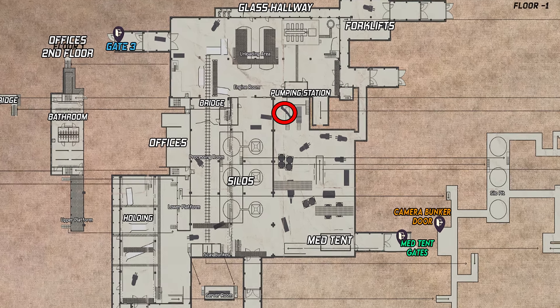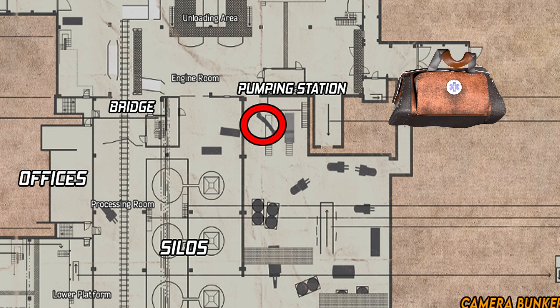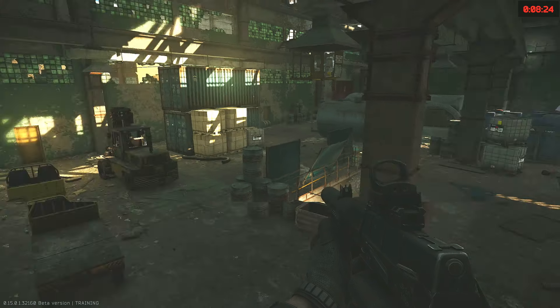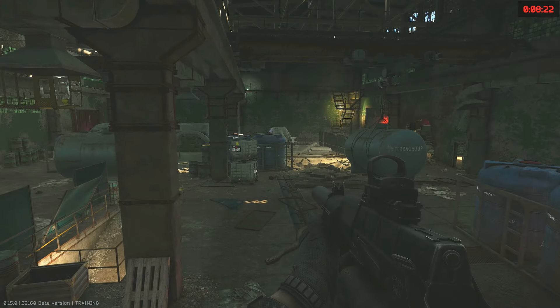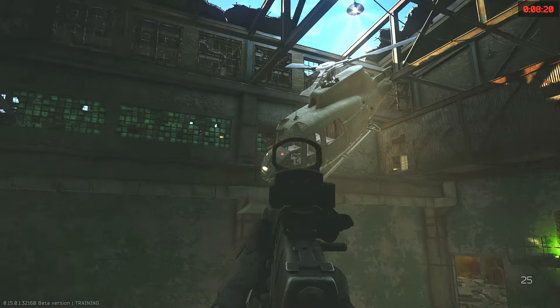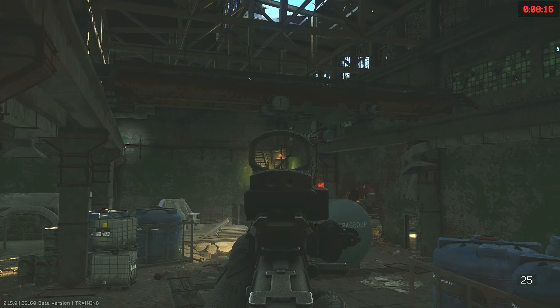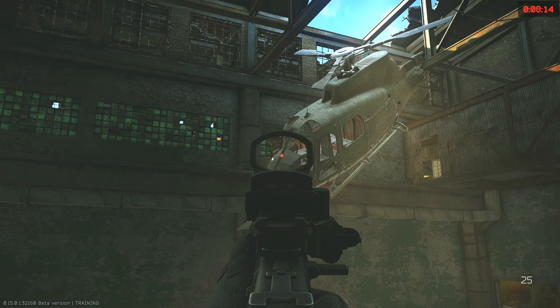Here's a map of Factory. For this task, we do have to go up next to the downed helicopter, and I will show you guys a couple of different ways that you can access it with the newly updated map. My PMC is here in a raid on the updated Factory map and the helicopter is suspended from the roof just here. One way you can access this helicopter is by climbing up the stairs just over here and then following the catwalk all the way around to the helicopter, which is going to be pretty straightforward.